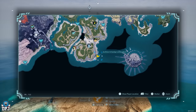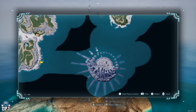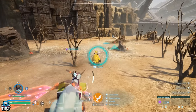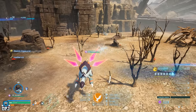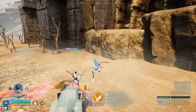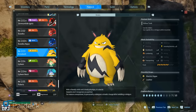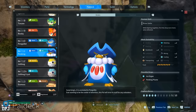First, head to this part of the map — the bottom island. Here you want to look out for Grisbolt and Penking. Don't forget we are breeding, so make sure you know what you're looking for in regards to genders — you may need a male and female of both. They both spawn at around level 20, so you should be fine getting these two. Remember, you can circle this area, and once a pal goes out of range it will rotate to a different pal, so you can use this technique to rotate pals if the one you're looking for isn't there. Grab these two and you are good.